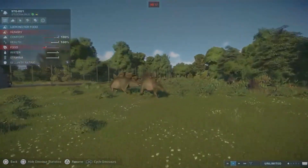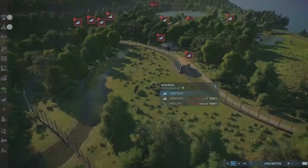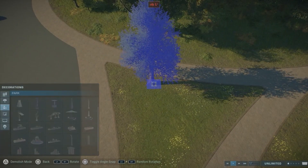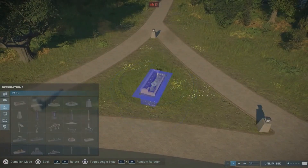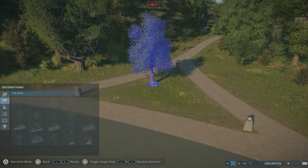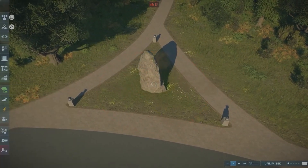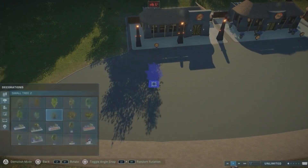Hello Park Builders and welcome back to Jurassic World Evolution 2 and our little project the Jurassic theme park, where we are placing all five themes: Jurassic Park, Jurassic World, the Biosyn, Malta, and also the DFW all in one gigantic park. We are picking up where we stopped in our last video, so we are going to decorate the last things in the Jurassic Park area.